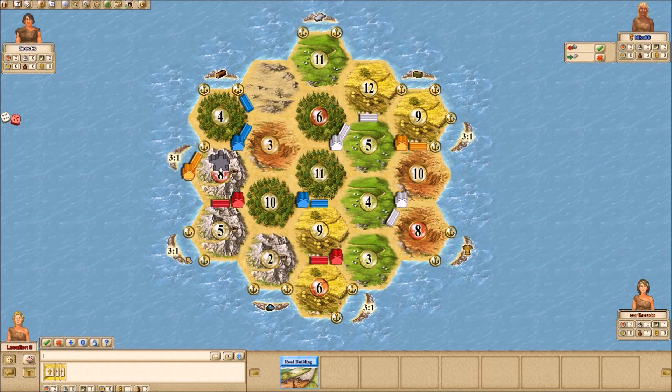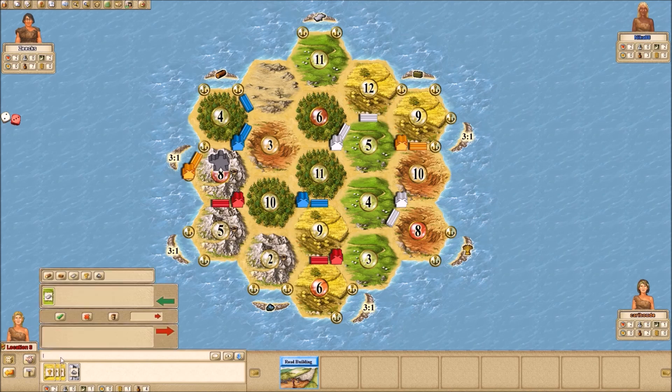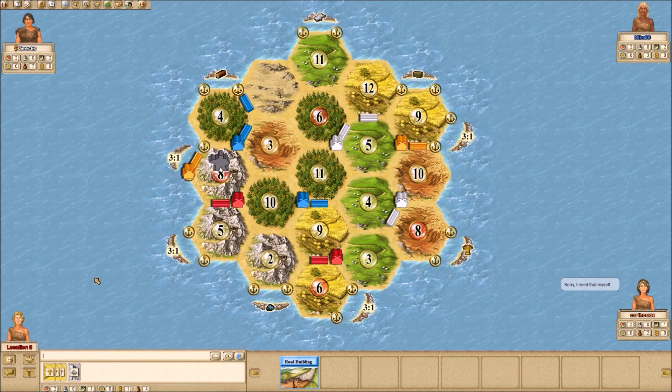Of course the dice may not work out in my favor. My numbers could not come up at all, so it's still possible to lose — that's for sure. Let's see if I can get a sheep. White probably needs wheat. Doesn't look like he's willing to trade, so we'll just keep going.